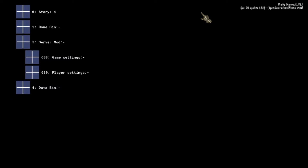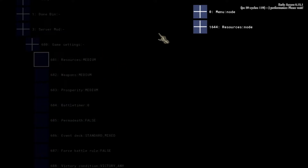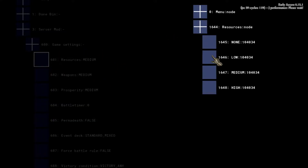Click the menu node on the top to close the selection. When opening game settings we can see a bunch of variables which we are able to adjust. Let's set the resources, weapons and prosperity to low.